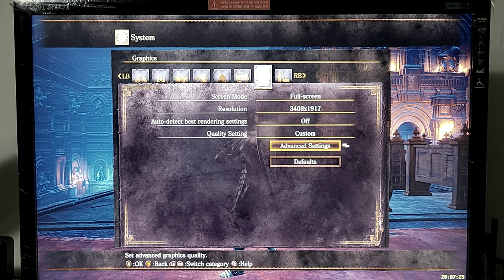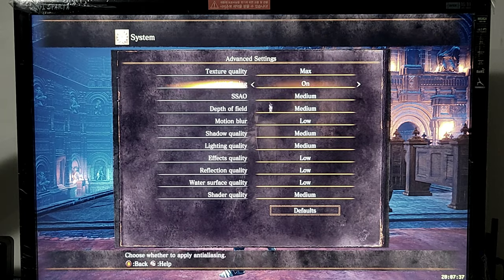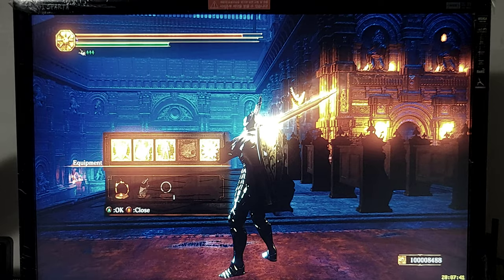Dark Souls 3 plus Reshade static testing, 1 GPU. Deacons of the Deep area, Storm Ruler Sword. 30 seconds, intervals of 4. Resolution: Advanced Settings, Custom Reshade Settings.